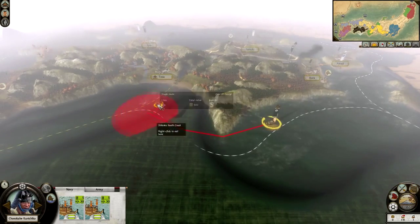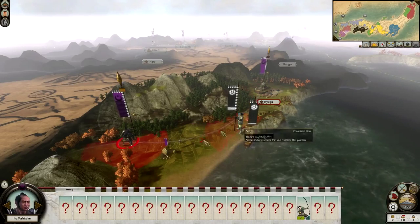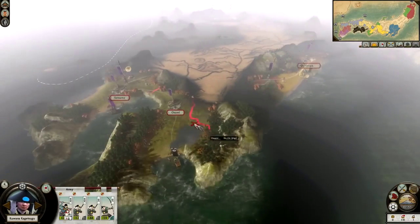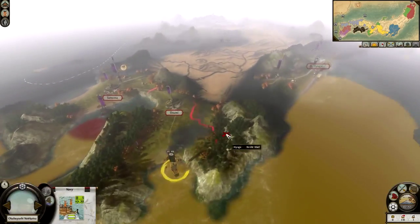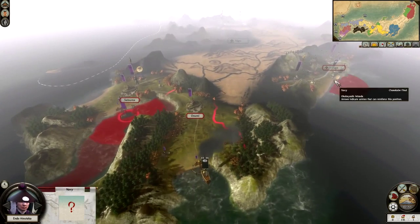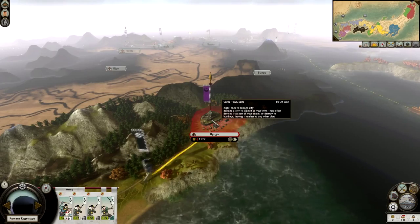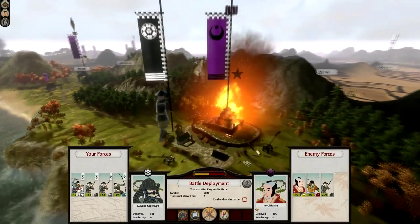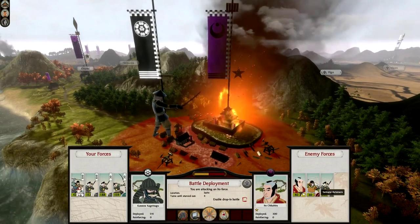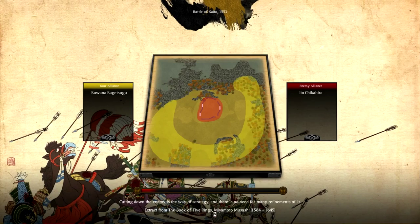No enemies nearby — we can drag around. It's going to take two to three turns; I need to try and hold Hyuga if I take it. We were blockading both ports and costing them a lot of money. These two naval ships can attack at Satsuma while this army attacks Hyuga. The enemy is Ito Chikahira, the enemy commander, with a samurai retainer and a yari ashigaru garrison. Let's fight this battle — Battle of Saito, 1553: Kuwana Kajetsua versus Ito Chikahira.